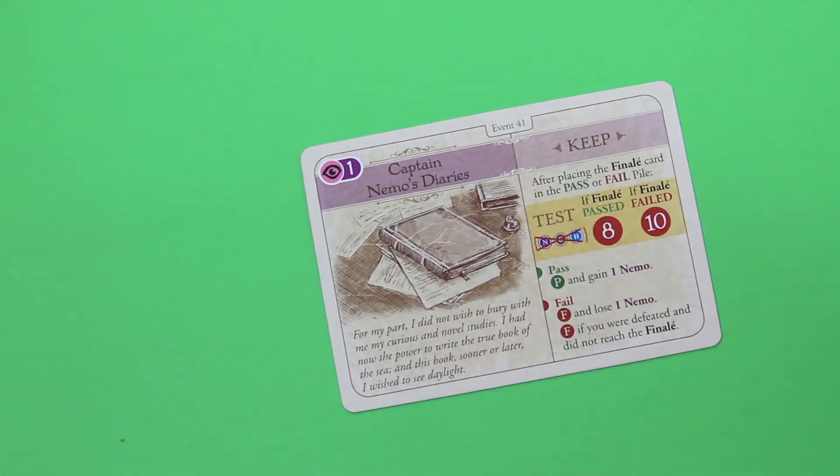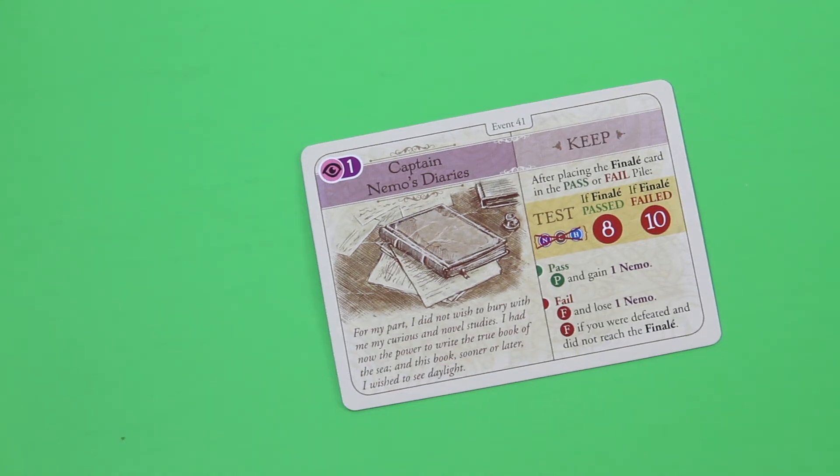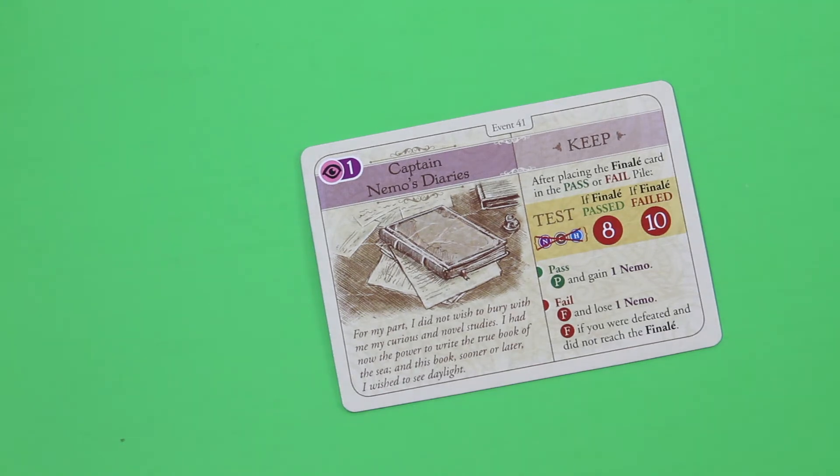Moving into the next round: a keep card, 'Captain Nemo's Diaries.' 'For my part, I did not wish to bury my curious and novel studies — I had the power to write the true book of the sea, and I wished to see it in daylight.' Keep: after placing the finale card in the pass or fail pile, we test without any crew points — we cannot wager anything. If we pass, we gain more Nemo and four points. The result depends on how well we pass the finale card. For now we just keep it.